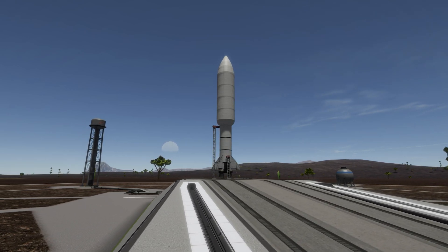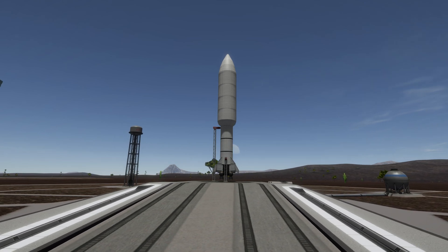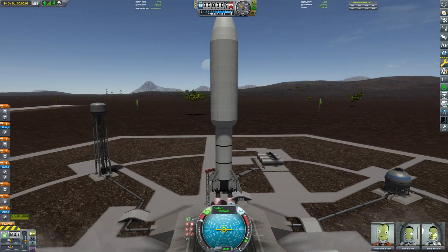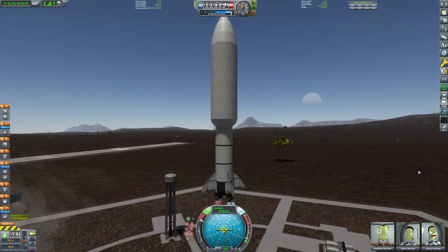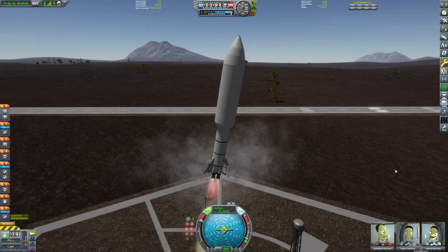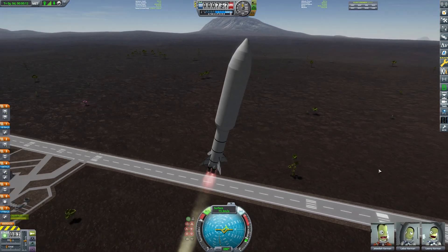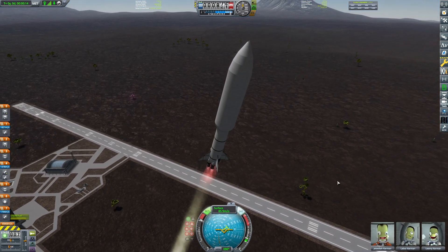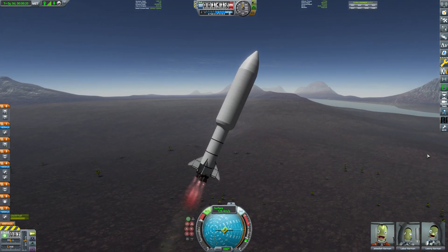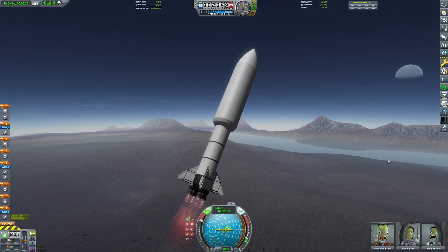Hey, what's going on guys? My name is Lynx and welcome back to Kerbal Space Program, where today I'm sending a very interesting mission to the moon. So you might be wondering why is my payload so large if I'm only going to the moon? Well, I have a contract to extract ore from the surface of the moon and deliver it to road. I found it on the contracts list and I thought, you know what, that's quite humorous. I think I'll do it. I like a little bit of a challenge and it seemed relatively challenging because ore is incredibly heavy. So I wanted to see how this rocket would fare if I stuck it onto the surface of Lua, got some ore, sent it back to road and carried on my merry way.